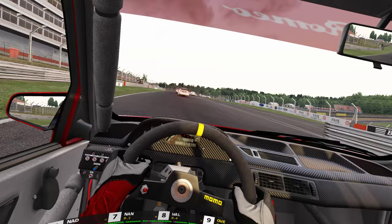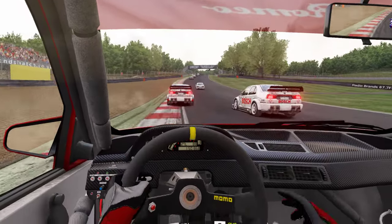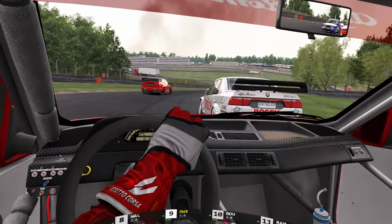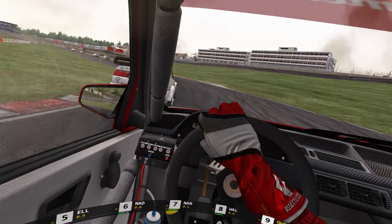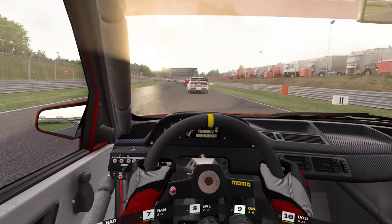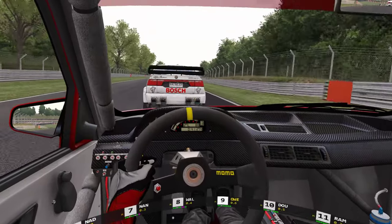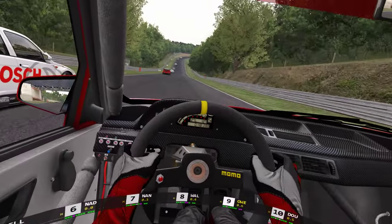I'm running it on vanilla settings and it all looks almost good. AI at a hundred and fifty-five aggression — it's like bump off the side of one of them — running a five percent spread on AI. Couldn't get it above a hundred, so this is maxed out really, which is a little bit concerning.